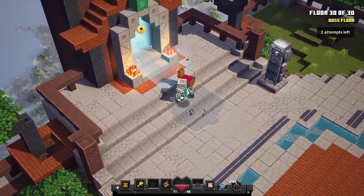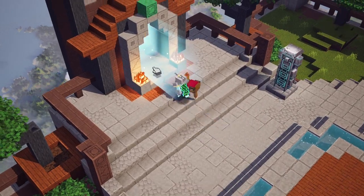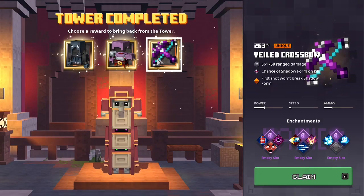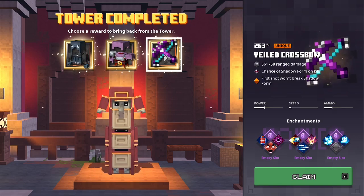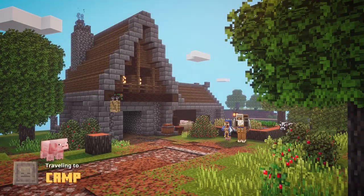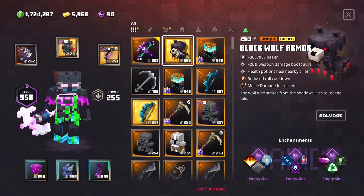And that's the tower completed on the hardest difficulty. From this you can get level 263 gilded items, but I sadly didn't get lucky this time so I'll just take a random one. Here's a level 263 gilded item that I got earlier today.